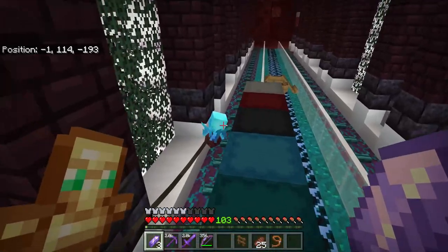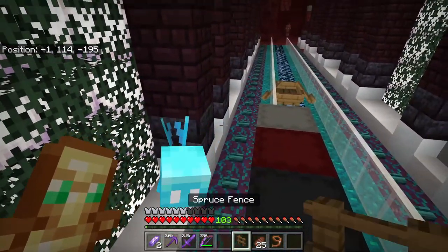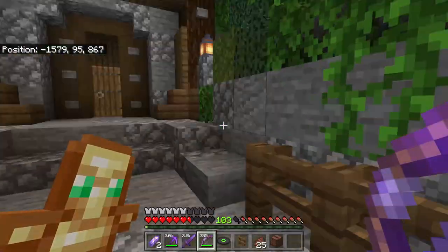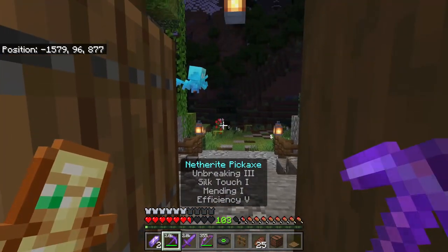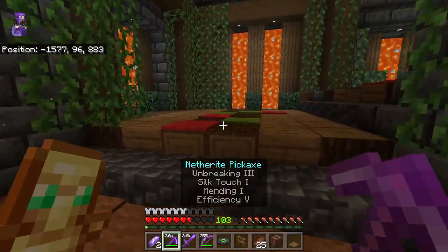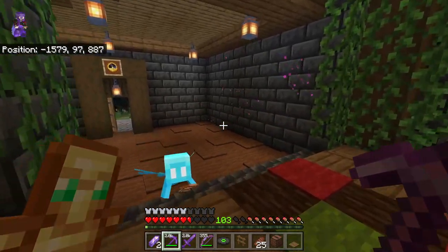At this point it's just a matter of getting him back to the house. One problem is that every time you take a mob through the nether with a lead attached, the lead always breaks off. So I just let the allay carry the lead, and it was easier to walk with him between the portals. Finally, we get back to the house, I get the allay inside, and now I have myself an allay.